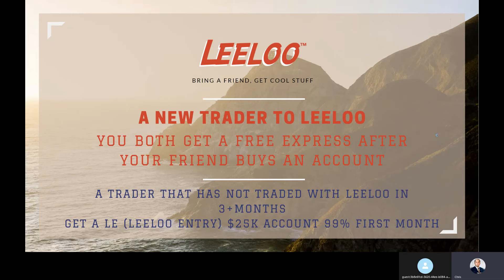Here's how it works: tell your friend that once they buy, to let you know, and you both email us. For example, say Peter bought an account — give us Peter's Rithmic ID number or last name. We'll find Peter and have him email us too, or you can both email us together. Once we find both of you, we'll verify Peter is brand new and has never had a Rithmic ID with us. We'll give you both a free Leeloo Express. Bring five friends, get five free expresses — you can use them at any time.